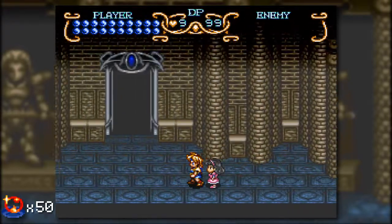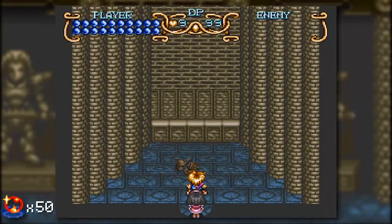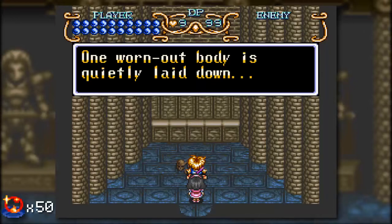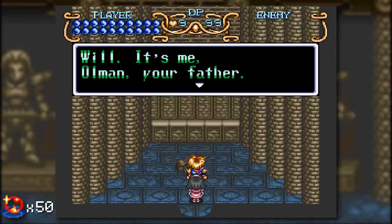Moving onward and upward in the Tower of Babel with Kara still at our side. Another door — we got ourselves a skeleton. That's very creepy. Let's talk to it. 'One worn out body is quietly laid down. In his head a familiar voice speaks.' In my head? Am I hearing voices again? That happens a lot in this game. 'Will... it's me, Ullman. Your father.' My old man — Ullman!